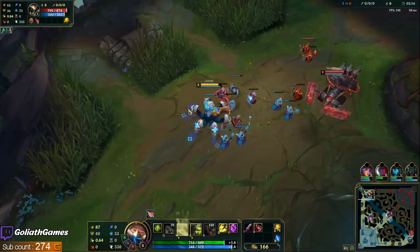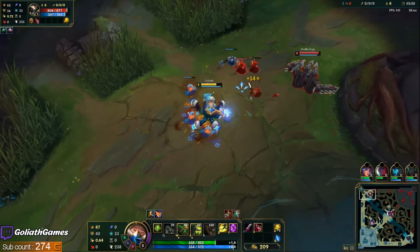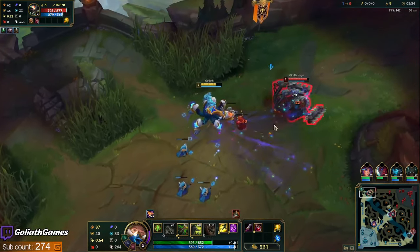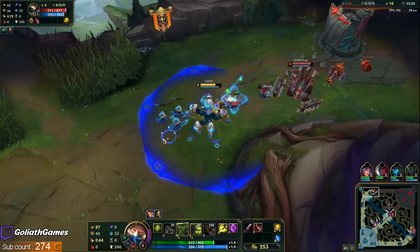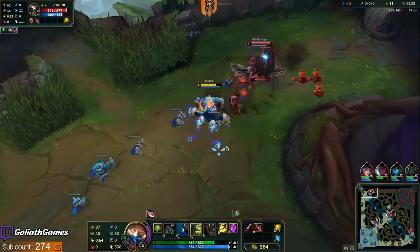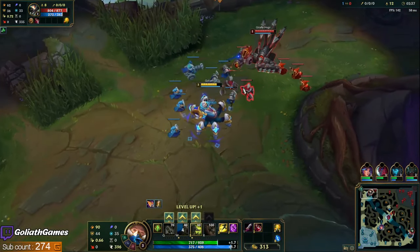Fleet is really nice in these tank matchups because it offers you sustain and movement speed. If you go PTA, it's just so hard to kill them early, so you might as well take Fleet and just scale into the game. I've been doing this versus every tank matchup, and also for some ranged matchups I do still like PTA when I have a lane I can actually kill early.